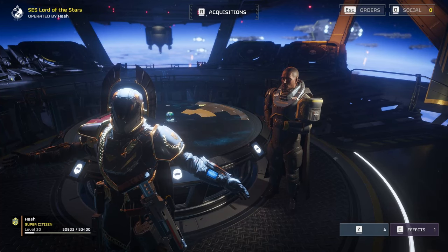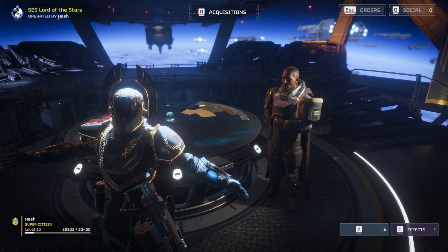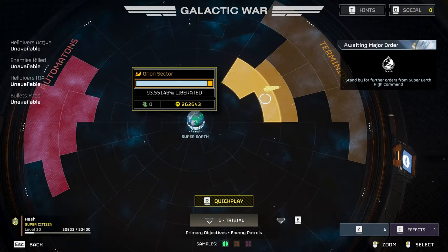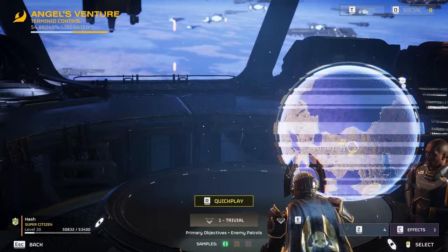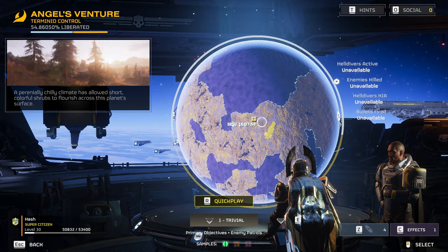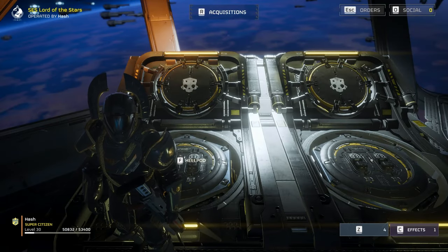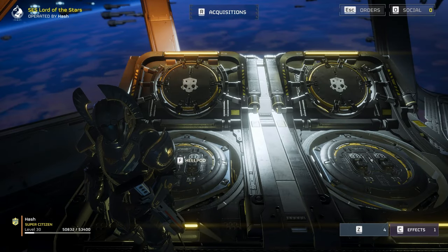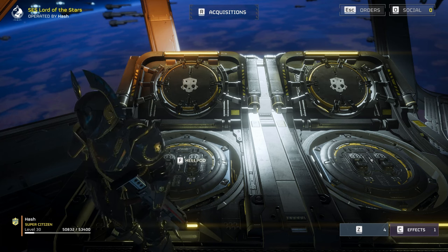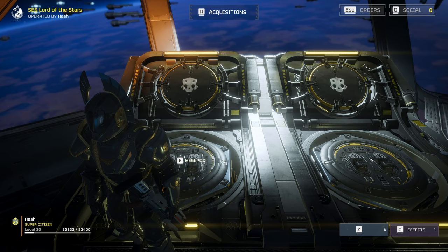What's going on Helldivers. In this video I'm going to show you the easiest and fastest way to farm common samples. First you want to go to your map, then go to any open planet and turn the difficulty down to Trivial. Then you want to launch a 40 minute mission. The more people you have, the faster this goes, because everyone can just separate, go get all the common samples, do the mission, and then meet back at the extraction. And there's like zero chance of dying because you're on Trivial.